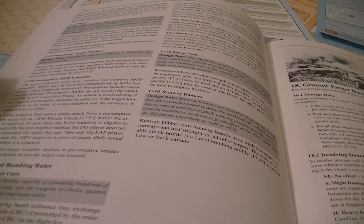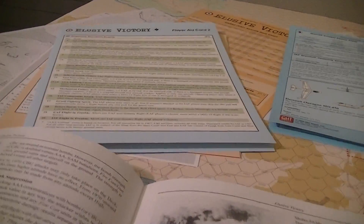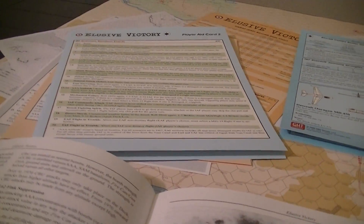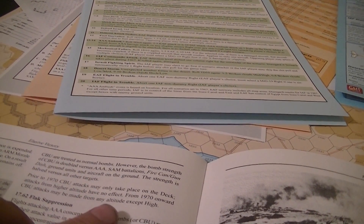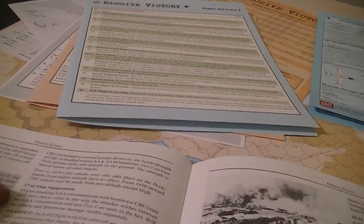Some advanced bombs: cluster bombs. If you have bomb ordnance, you can take cluster bombs instead if permitted. These are treated as normal bombs; however, the bomb strength is doubled versus anti-air and aircraft on the ground, but the strength is halved against anything else. Prior to 1970, you can only use them on the deck. After that, you can use them anywhere except high altitude.